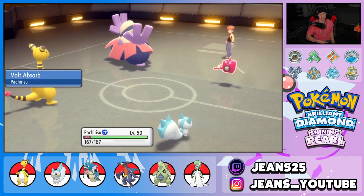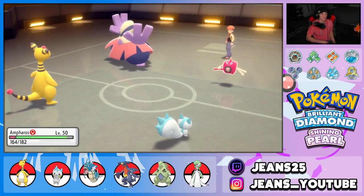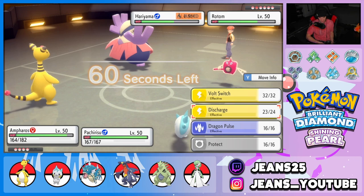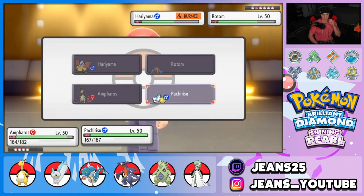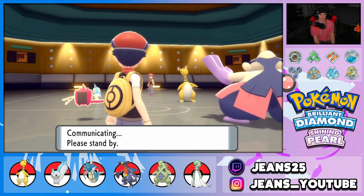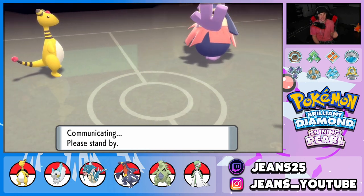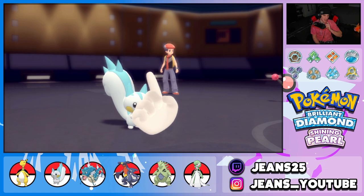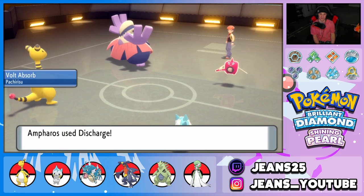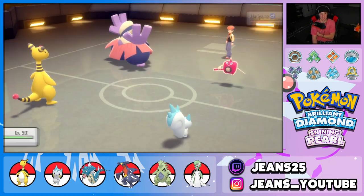Bolt Absorb heals up Pachirisu and we get rocking from here. Nasty Plot is scaring me. Discharge fires — pretty good damage on these bulky mons. Burn triggers on his side. Let's just Discharge again and Follow Me — I don't really care if Pachirisu goes down, I'm just trying to do as much damage with Ampharos. Follow Me soaks shots constantly, healing up with Bolt Absorb. This combo is working just like Battle 1, though I think this one will be a bit tougher.